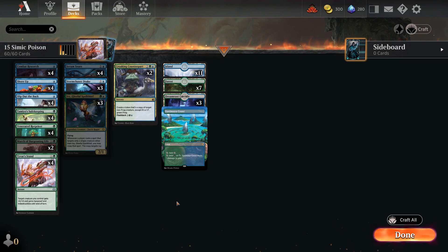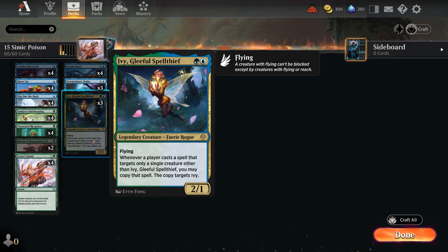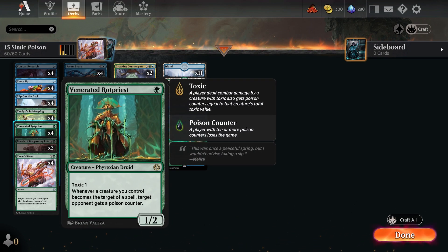The first deck we're looking at is a pretty new one: Simic Poison. Poison is very prevalent in the meta right now, largely due to Venerated Rot Priest — a 1/2 with toxic one for one green mana. Whenever a creature you control becomes the target of a spell, target opponent gets a poison counter. This is all about targeting your creatures, and it works very well with Ivy, Gleeful Spellthief — a Simic-colored 2/1 fairy rogue.